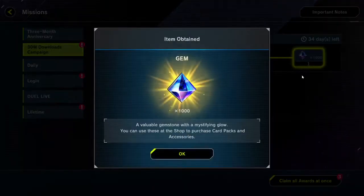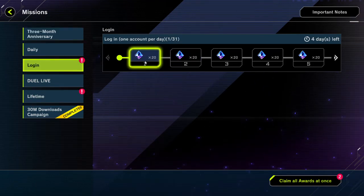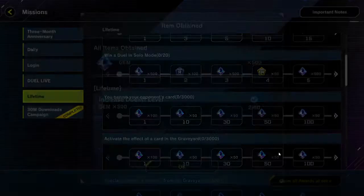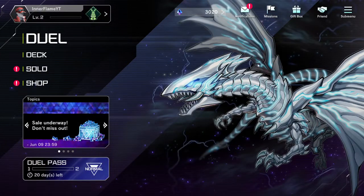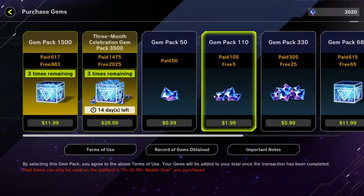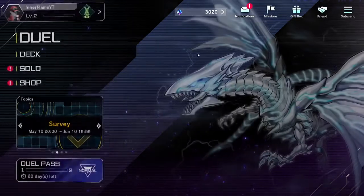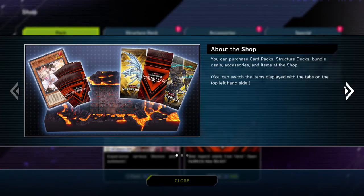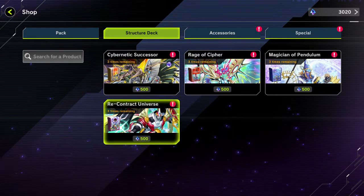Anywho, let's get all this out of the way first. The thing that I've collected are actually Duel Gems, and they're actually pretty awesome. Because now I'm able to purchase something in the Duel Shop. Structure Deck - I'm going for Recontract Universe.